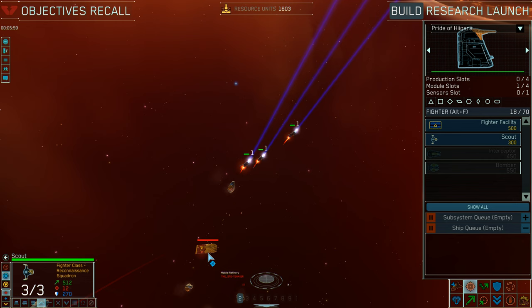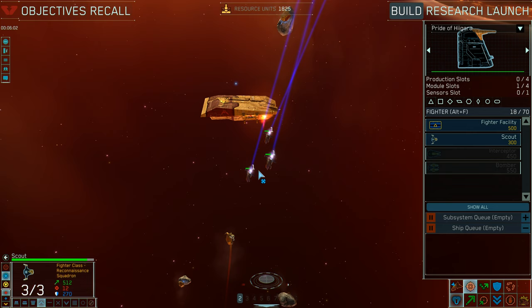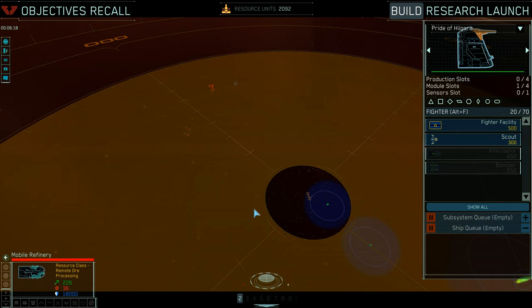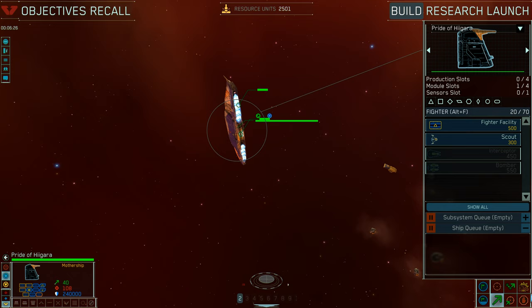I lose my wing of scouts due to misclicking on the first pass and because the mobile refinery is armed. But the most important part of this attack is disrupting my enemy's concentration and forcing him to follow my lead — meaning to react to my attacks instead of planning out his own.